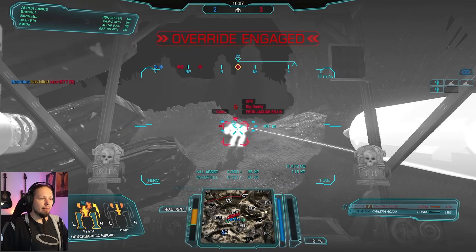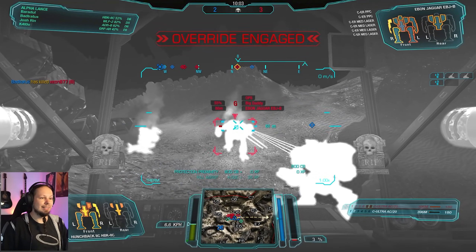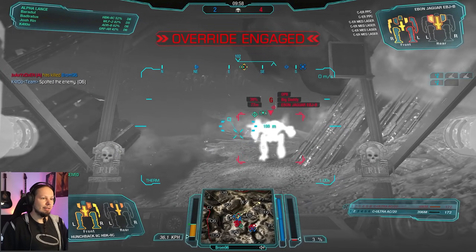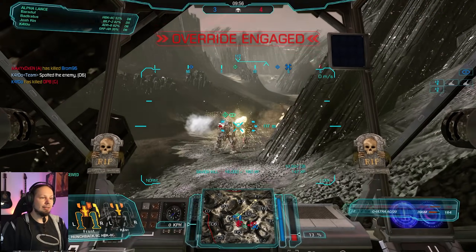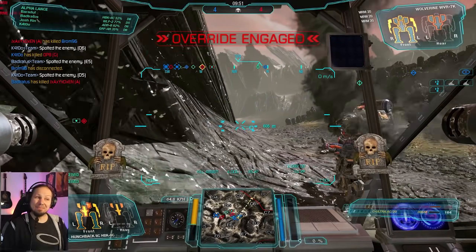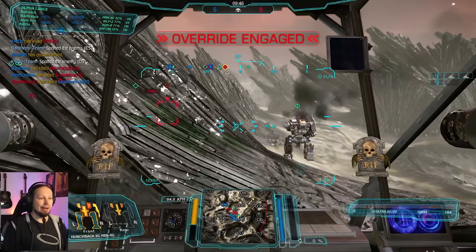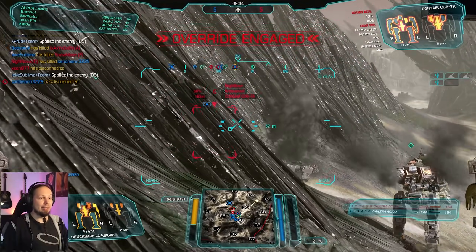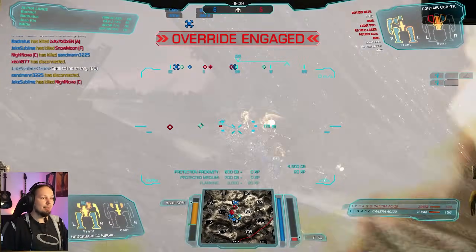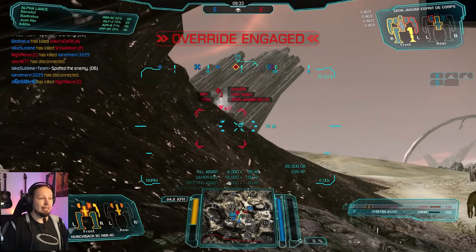Let's go for it - that's a lot of damage. We got him. Three and four - is this doable? I think it definitely is. We need to unjam and then go in again. Five and five - here comes a Corsair. My weapon is gone - I'm only down to one Ultra Autocannon. That's bad.